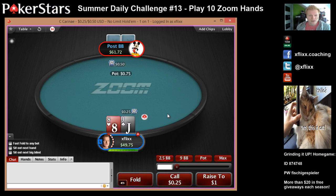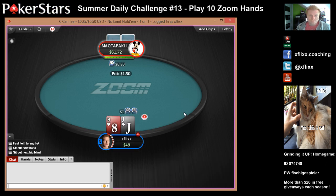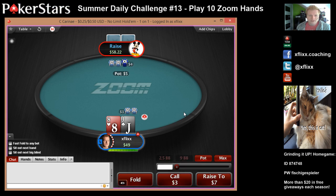Hand number 3. We're just going to open for a min-raise, see if we can take it down. We get 3-bet. Jack-8 off — we don't know the guy's range at all. No idea. I got this guy marked as a rig.